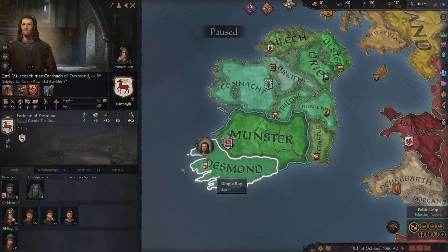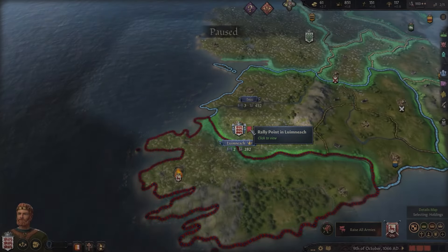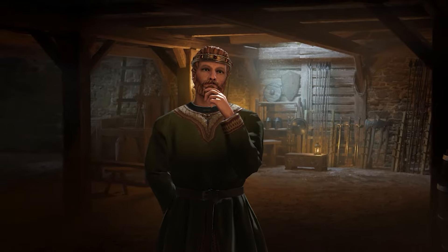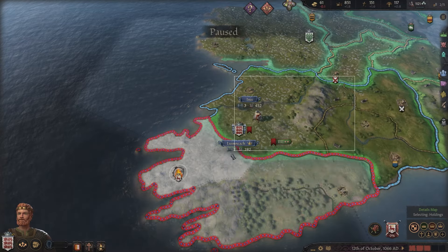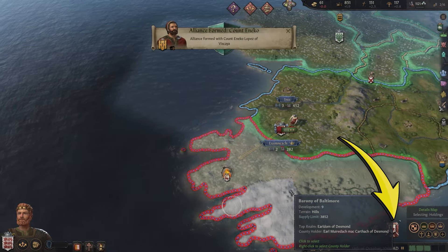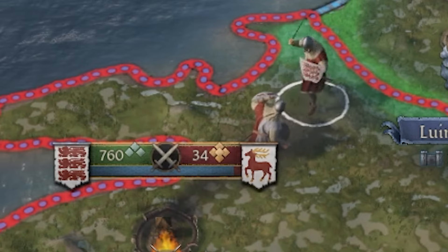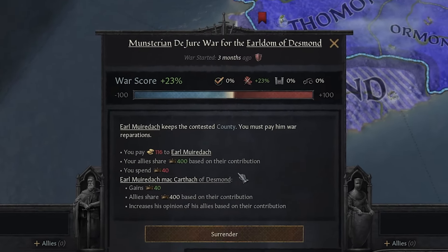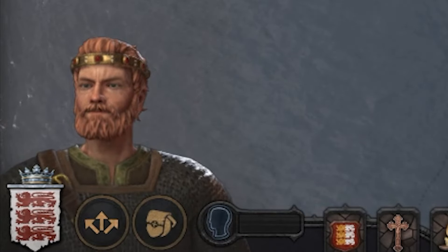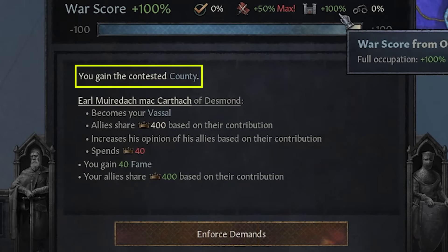So once you have a claim on your neighbor, you can go ahead and declare war on them by right-clicking on the character. Next, you'll want to raise your armies from a rally point. Note: your expenses are going to go up when your armies are raised, so be careful about not making your army too big if you can't afford it. Next, you'll want to march your armies right into neighboring territory and begin to siege down the enemy castle. This little icon down here denotes your war score. You get war score from winning battles, taking prisoners, and holding the war target. If you hit minus 100% war score, that means your enemy can enforce their demands on you and you lose. But if you hit 100% war score — well oh baby — that means we're in the money, and we can enforce the demands on our enemy and take hold of their tasty tasty holdings.